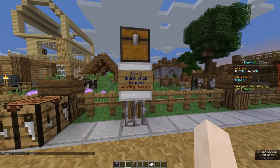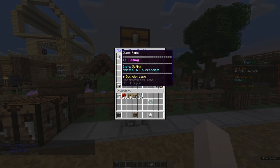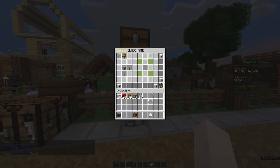Let's add it now. Right-click without sneaking. Now you can buy items just like you buy Coca-Cola from any real-life vending machine.